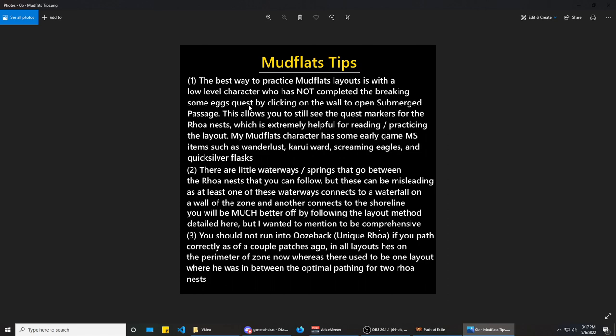One thing to be careful about: there are little waterways or springs that go between each of the nests. You can sort of use these to read where the next nest is, but you need to be incredibly careful because there are waterways that connect to the wall where there's a waterfall and also connect to the shoreline. Using these can be pretty inaccurate, so you should rely on the read method we're going to talk about here because it'll be more precise and consistent.